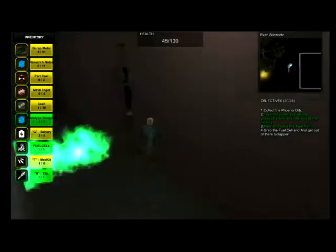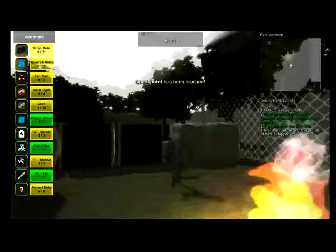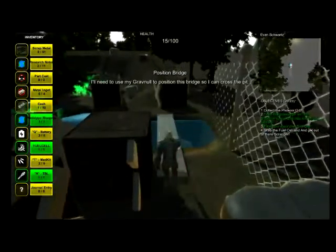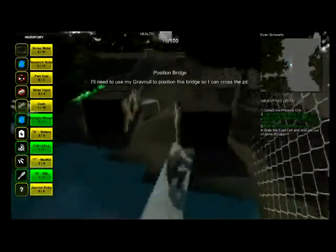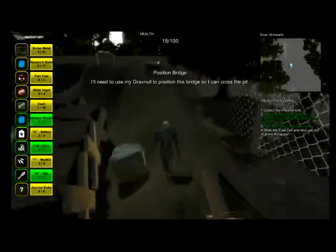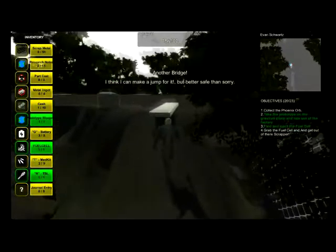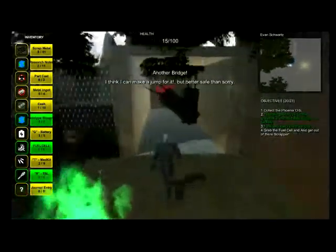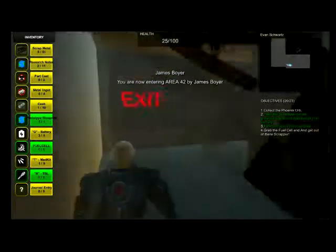You jump over the last sections and find a pit, so you have to make a bridge to get across. You climb up a rickety hill and need to make another bridge to get out of the back of the facility, at which point you move on to the next level.